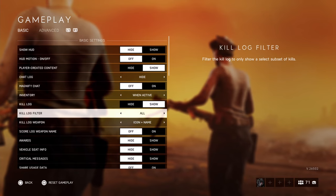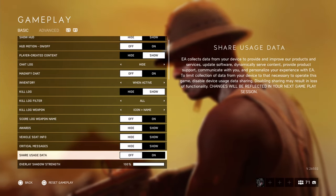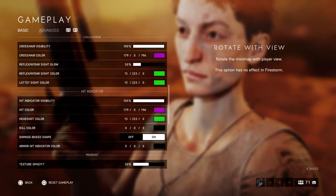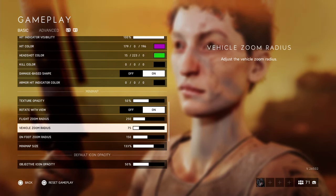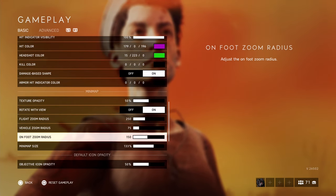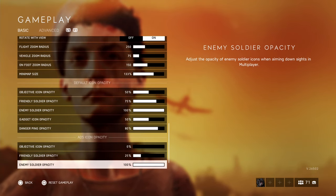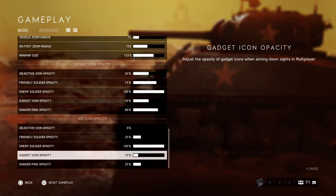For gameplay, most of this is default except I get rid of awards, critical messages, and show user data so it doesn't pop up and cover your screen. You can pause if you want the same colours, same for hit markers. The minimap is something that's very important — I'd put your texture opacity on 50, rotate with you on, and your minimap size is 1-3-3. It makes your minimap a whole lot bigger, along with your zoom radius. You can see more of what's around you in terms of where your teammates are dying, if enemies are spotted, and so on. The opacity stuff is how visible the icons are in ADS — you can pause this if you wish.